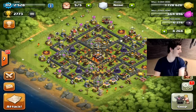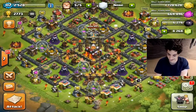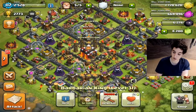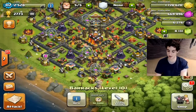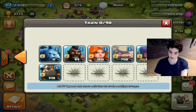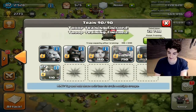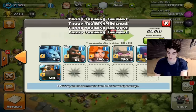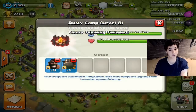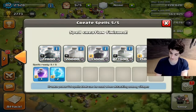Our last battle is from TrentG and he says: Hogs and Dogs — Hog Riders and Lava Hounds. I love that, awesome name. We'll get our King and Queen up. Hogs and Dogs — we'll do about 20 Hog Riders, four Lava Hounds, and the rest filled in. So 24 Hog Riders and four Lava Hounds. We'll bring three Rage spells and two Freeze spells.